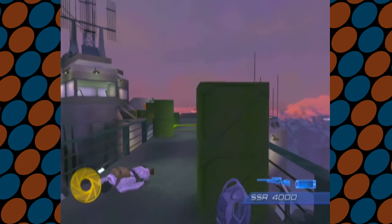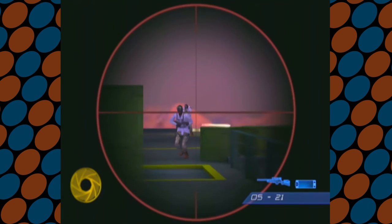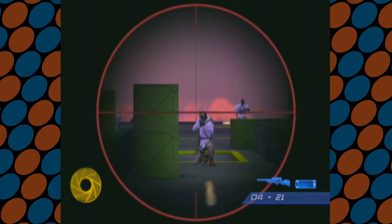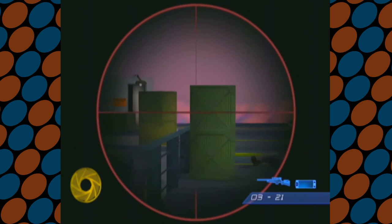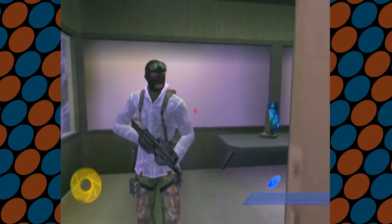There's a decent roster of weapons at your disposal in this game, including pistols, submachine guns, assault rifles, sniper rifles, rocket launchers, and grenades. There's more in the multiplayer mode, like a photon cannon, grenade launcher, and mines. If you're out of ammo or have the opportunity to sneak up on an enemy, you can always use your fists.